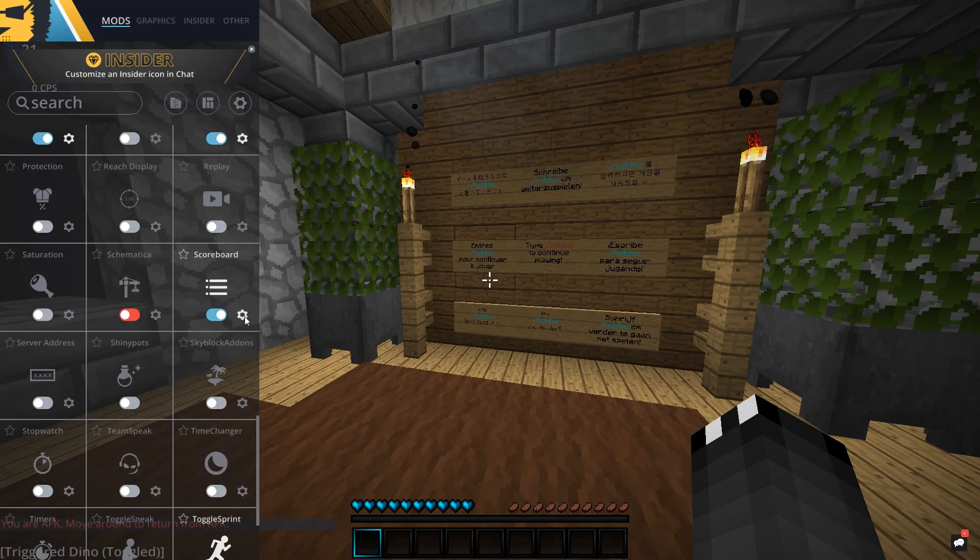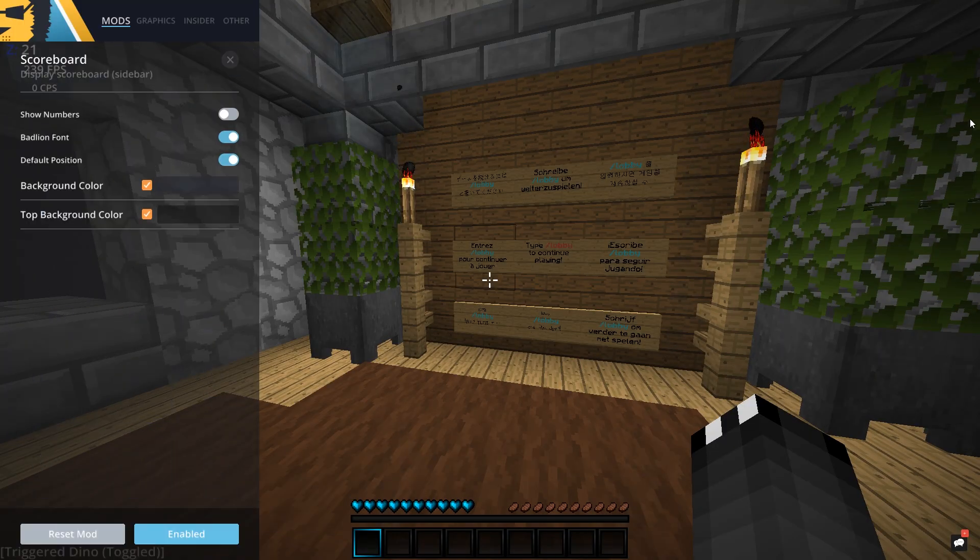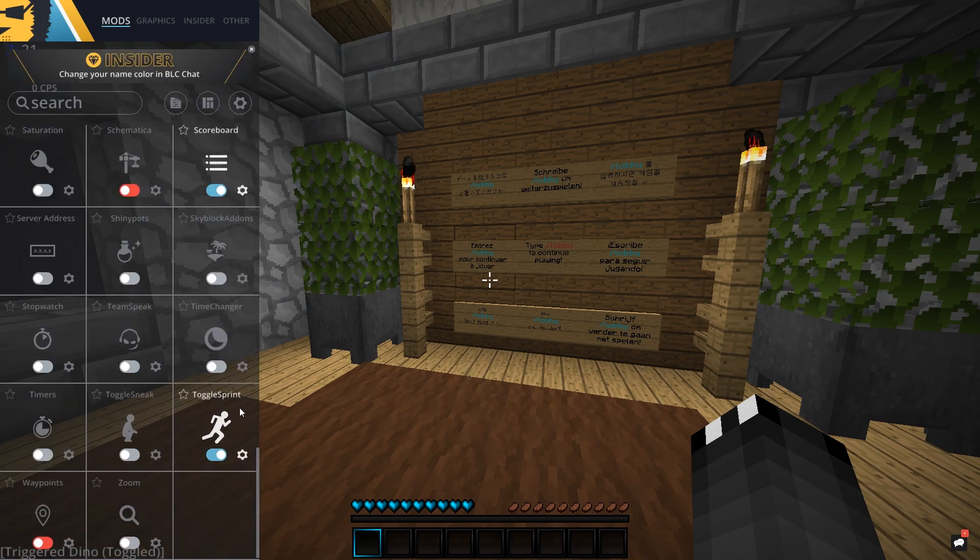Next we have Scoreboard. If we go into this, this is basically the scoreboard which gets displayed on the right side of your screen. I've got show numbers turned off — it has a couple of numbers displayed on the right side in red and I got them turned off because it looks much more cleaner. Once again I've got the BadLion font turned on, and I have default position turned on. It just looks right being in the right-hand corner; it just wouldn't look right being put anywhere else, so I didn't tamper with it too much.